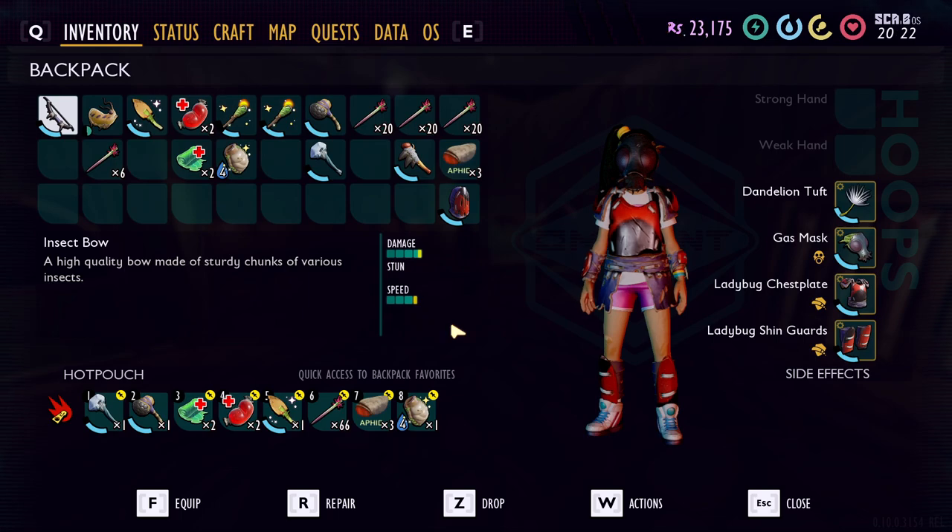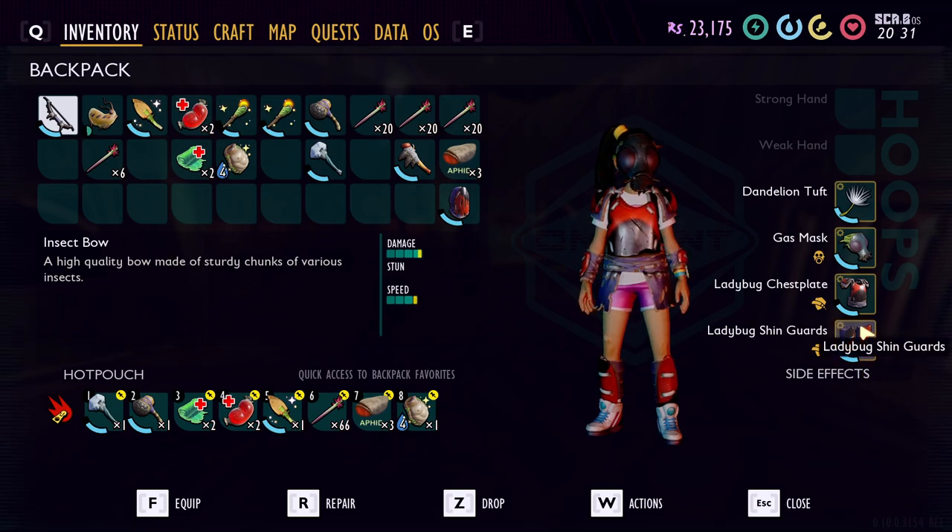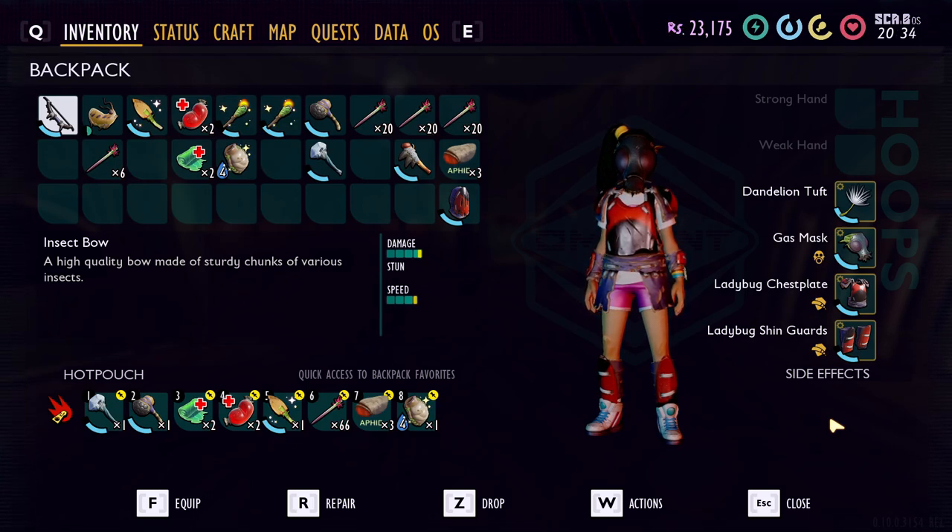Let's take a look at my inventory so I can show you what I recommend. I definitely recommend going in with a full health gas mask and if possible, a full health chest plate and full health shin guards that are Ladybug — they're the strongest armor in the game. As you'll see later on, when I come out my armor is almost completely destroyed because of infected weevils. There are infected weevils in the Haze area and a lot of infected weevils inside the actual Haze Lab, even though it's not that large.